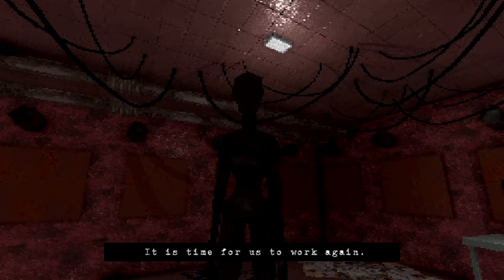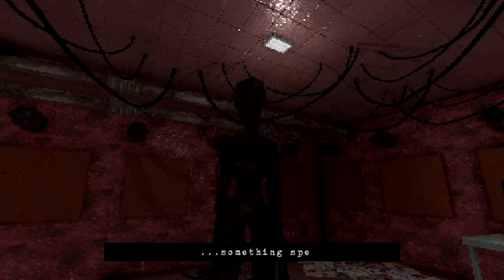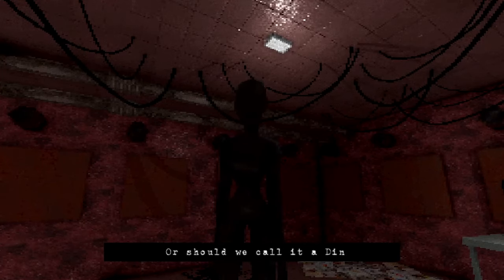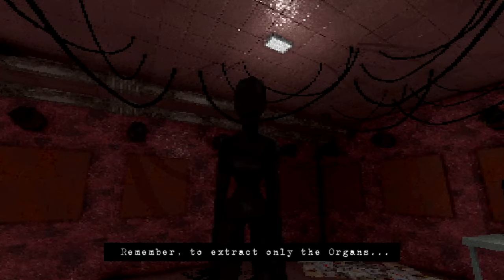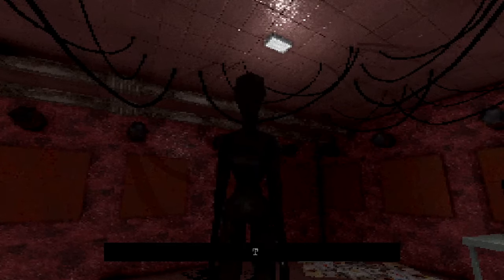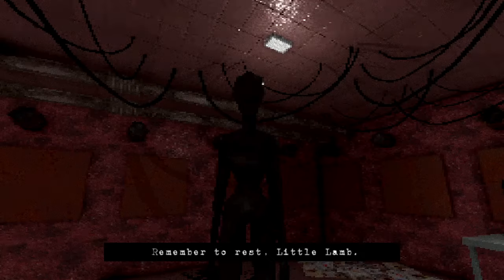It is time for us to work again. We have a new specimen in the lab. This time, we will be creating something special. Grab the bodies from the disposer and place them in your surgery — or should we call it a dining room? Yes. Remember to extract only the organs. That will expand your mind, so then you can catch the unseen insects. Take their essence and fill your syringe. Then feed our specimen. Remember to rest, little lamb.